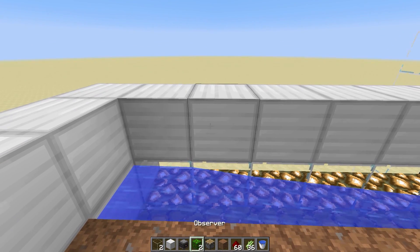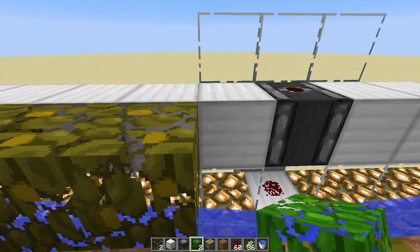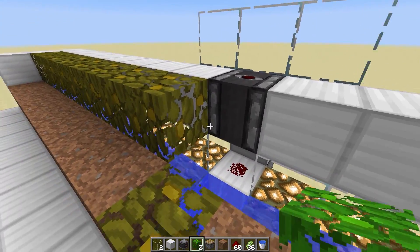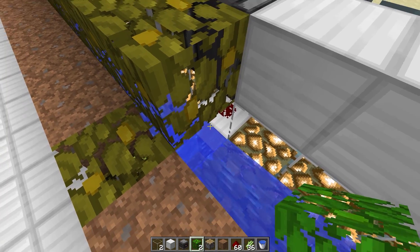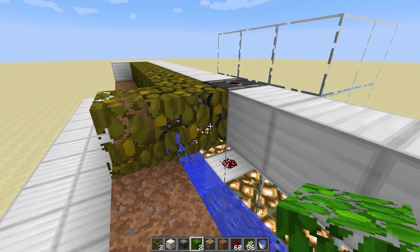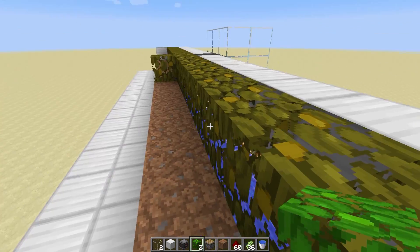Of course now we're going to need our leaves over top, and here you're okay to close this in at this point. Most of the items from that piston will come up into this area and get caught in that water stream and go back down, so you can seal that off completely should you choose.